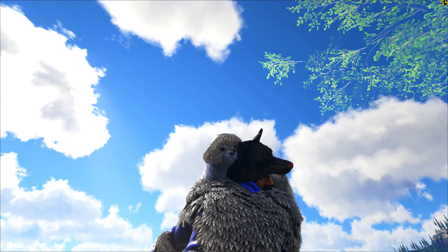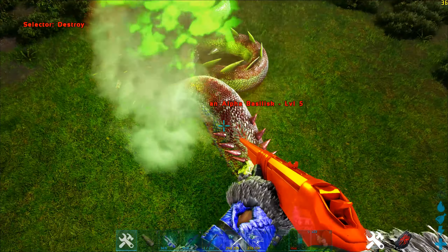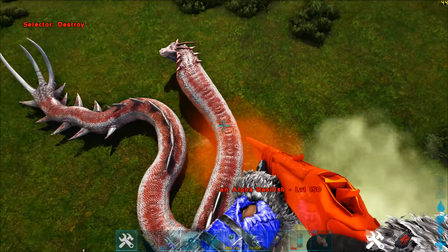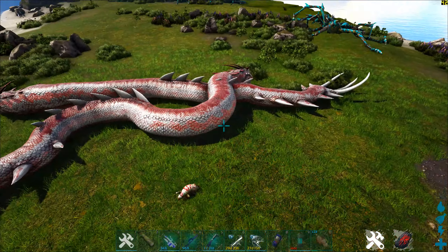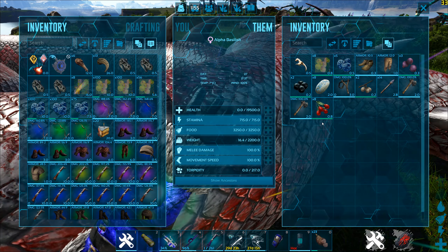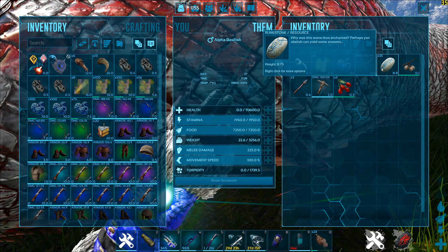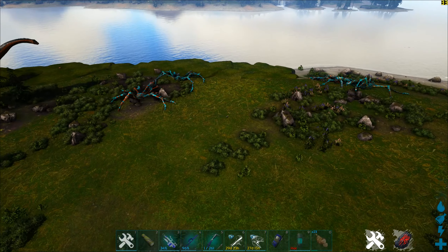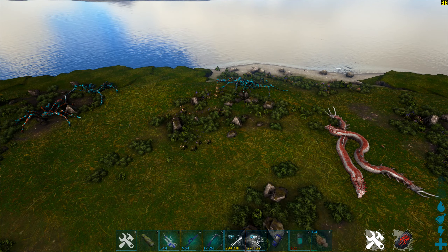Now we come to the even rarer alpha Basilisk. These aberration alpha predators also require you to go into their inventory to get their loot. A level 5 gives 8 runestones while a level 150 gives 35 runestones, which means that on average the T-Rex, Karkinos and the Basilisk all give similar amounts of runestones.